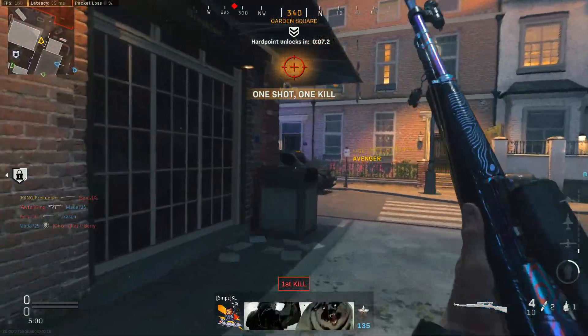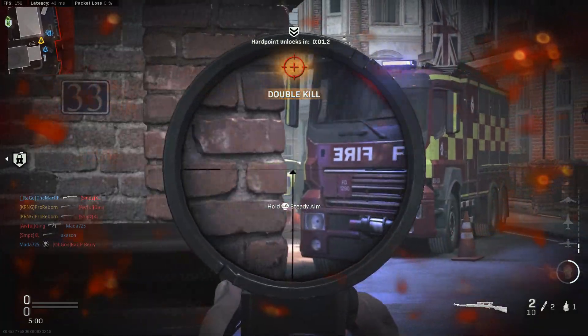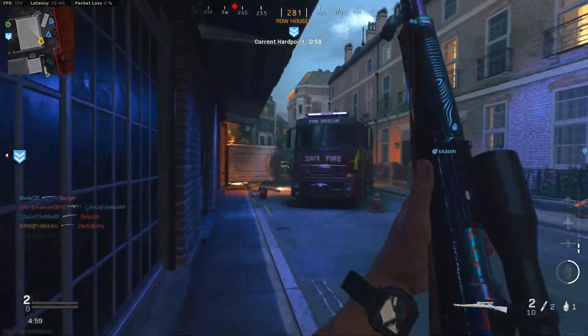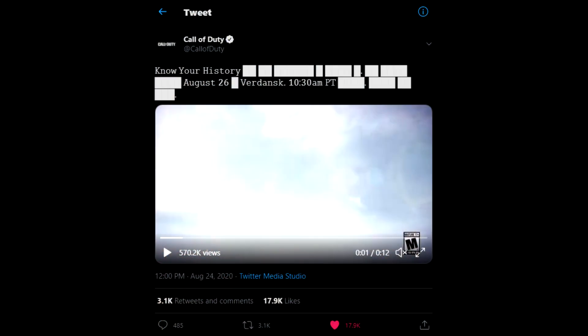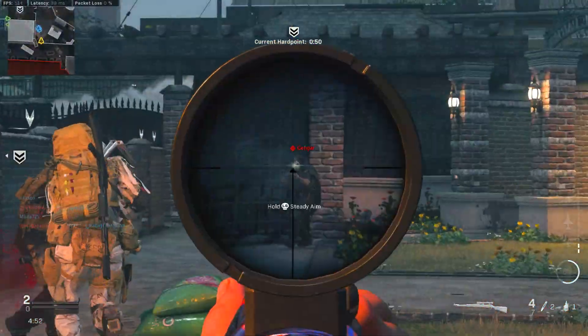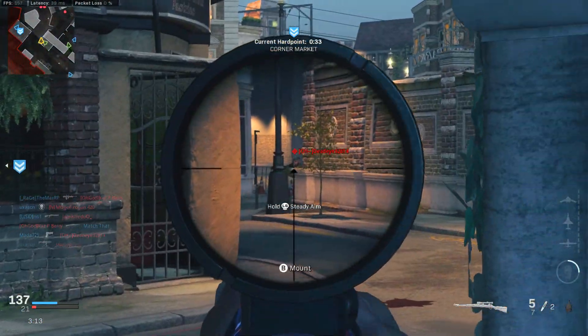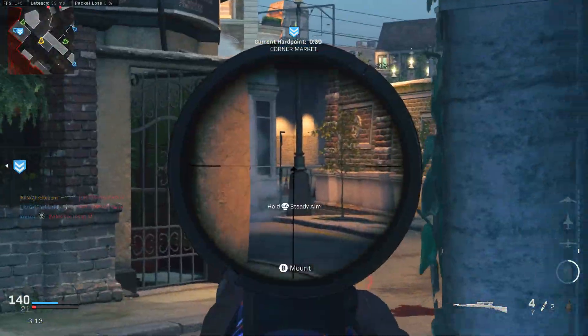As a bonus for sticking around: there's a quick update on the Warzone Black Ops Cold War reveal event coming on Wednesday, August 26th. The Call of Duty Twitter confirmed it will take place in Verdansk Stadium at 10:30am Pacific Standard Time or 1:30pm Eastern Standard Time. This is when we expect to see the reveal of Black Ops Cold War, and it's been rumored that the Warzone map will change in some blaze of glory — possibly a nuke event.